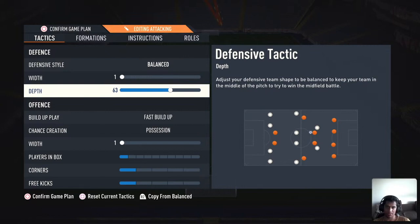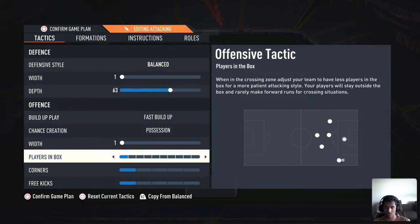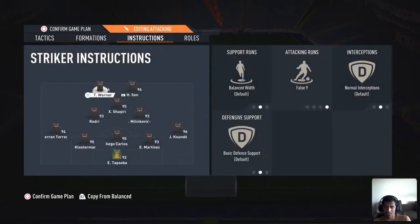For depth, I keep it at 63. If you keep it too low you'd be parking the bus and only playing counter-attacking football through balls. The aim of this formation is to have players all around, attacking through the center and giving a width option on one flank. For players in box I just have one — no counter free kicks — because I didn't want a counter-attack trigger.